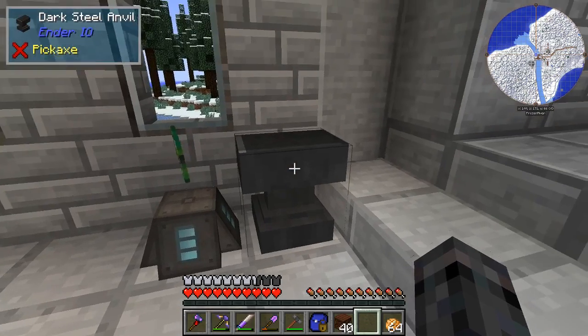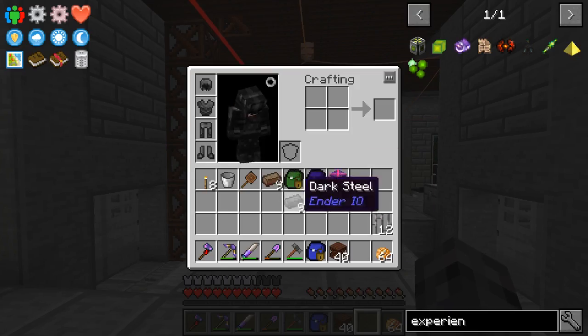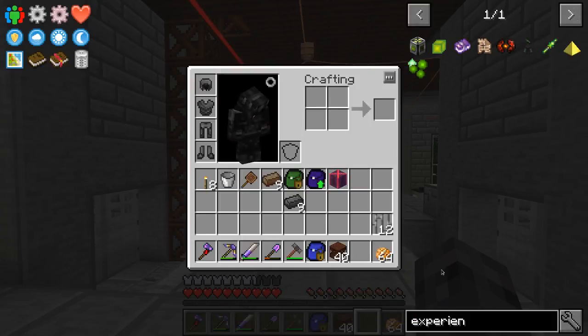We've got everything we need to start using our anvil. So what do we need? I think probably the first thing to do is to stick the energy ability on all of these — the ability to store energy. And that's going to mean a vibrant crystal. Oh, that's going to hurt. Vibrant crystal.